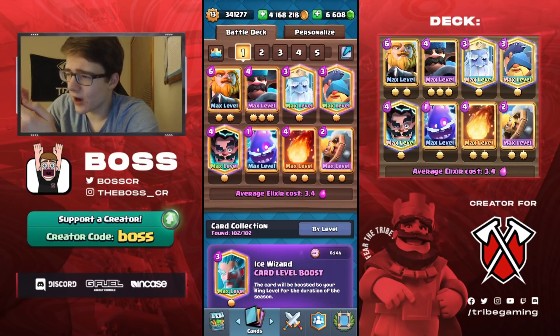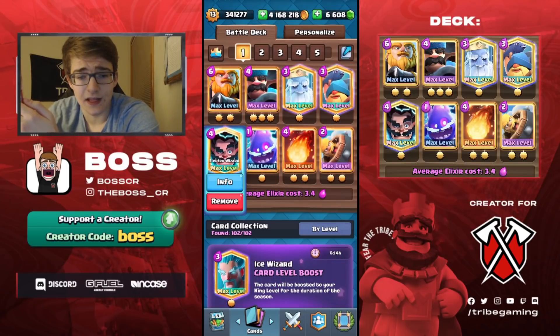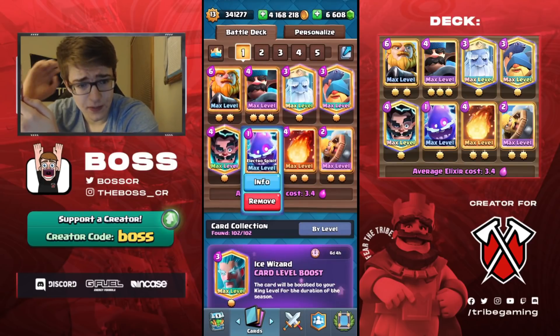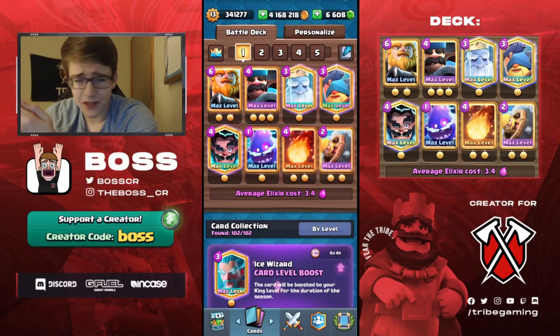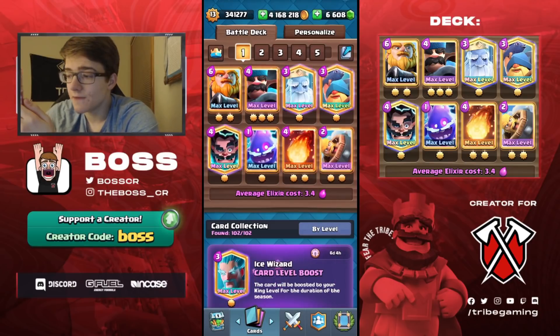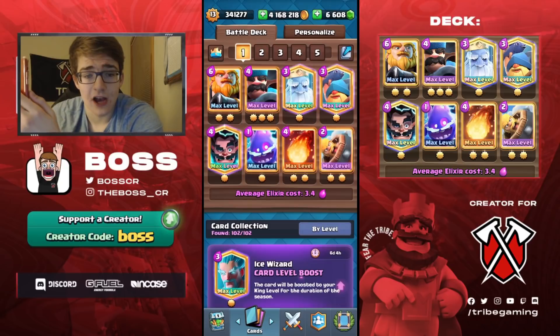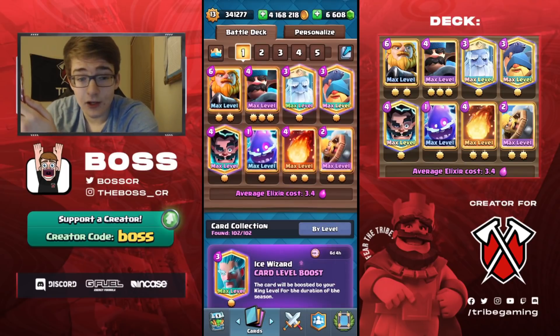You have really good defense with the Hunter and the Fisherman, and the E-Wiz is a nice stun in case you play against Bridge Spam or Inferno Dragon decks. Electro Spirit is a perfect replacement for the Heal Spirit, and then Fireball and Barbarel are really good spells. I really like the Barbarel in this deck because there are so many different ways you can use it — on defense, or as a distraction. Against a building like Inferno or Bomb Tower, you can throw the Barbarel in the middle so it tanks for the RG.